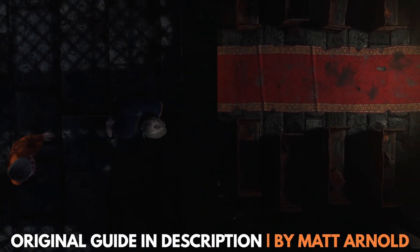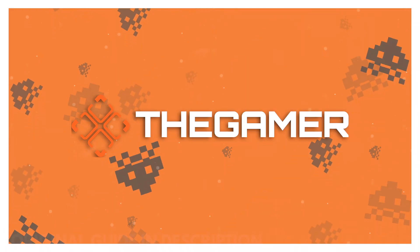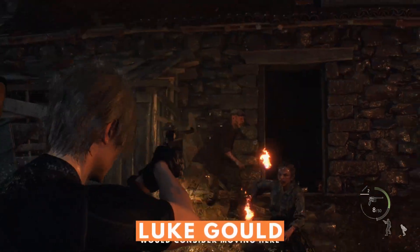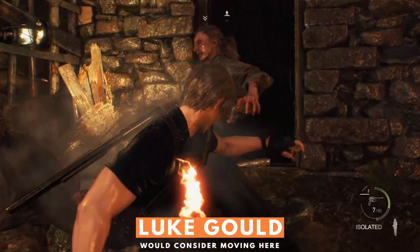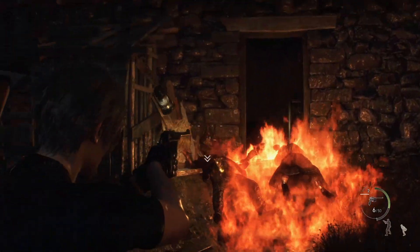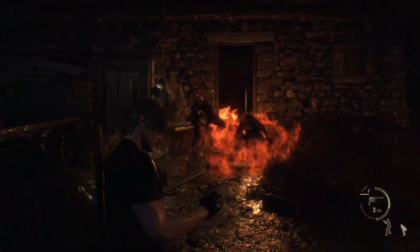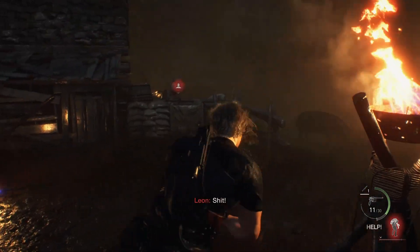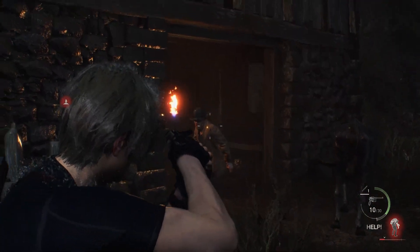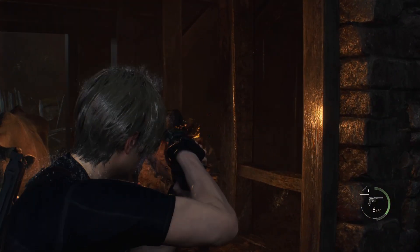Hi, this is Luke with The Gamer, and I'm going to guide you through Chapter 5 of the Resident Evil 4 Remake. Now that you've finally found Ashley, the rest of the game is all about getting her out of the village safely. Of course, there's still a bloodthirsty cult on your trail, so Chapter 5 marks the point where the warm-up period is definitely over. Use this video to overcome every obstacle and survive the village's onslaught.